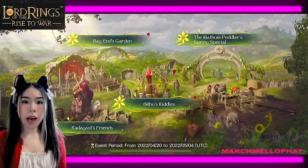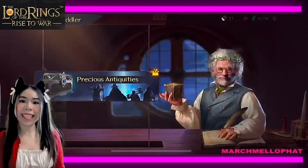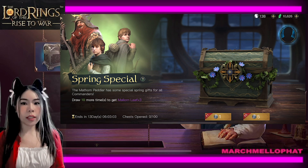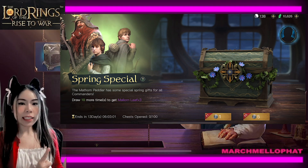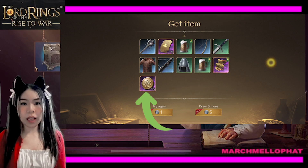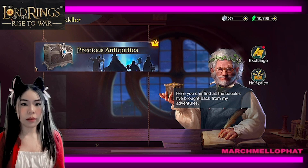Now look at the other spring event first — the Matam Paddler Spring Chess Box, which is here. When you open the Matam Chess Box, you will receive some coins, like this one. I have opened it already before. It won't be the same every time, but you will get coins every time that you open.